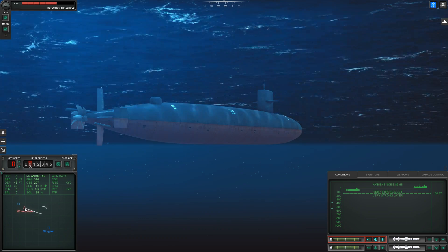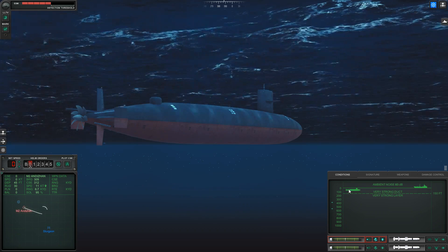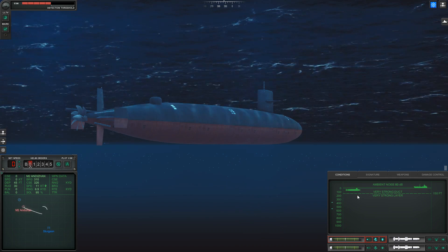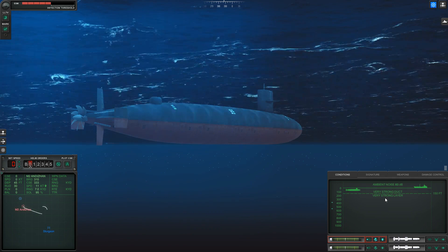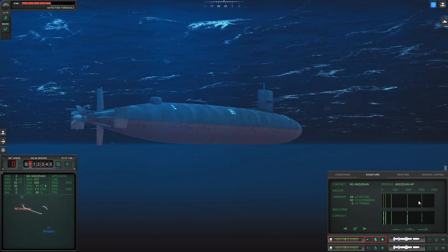One of the key things in this game is the thermal layer — where the temperature changes significantly below a certain depth. If you go under this layer, anything above it is hard to detect and they can't detect you as easily. If you're on the same side of the layer, detection is easier. This applies to torpedoes as well.